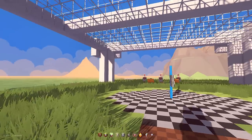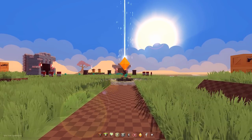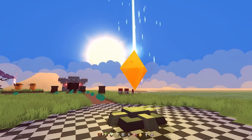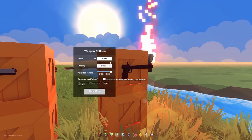So to begin we have our starting point. Place this down — this is where we will spawn when we first load the world, or if you die while protecting your base. This is the base crystal that you'll be protecting from all of the waves of enemies that come through. Over here we have a few weapons; you can change the options on these.